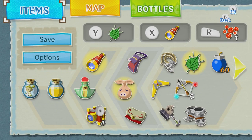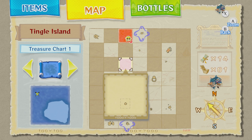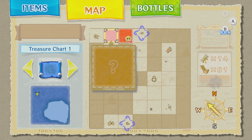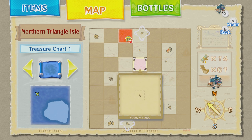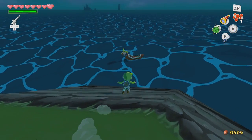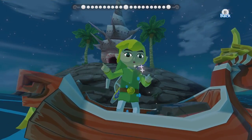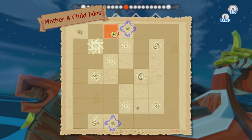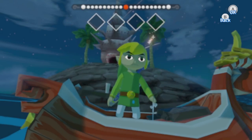Next one we're going to is A3 — so that's two squares south. We can go to Great Fish Isle and then sail one square northwest. I always have to think about which direction northwest is — between north and east. Let's go to Tingle, or actually let's just go to Great Fish Isle first.